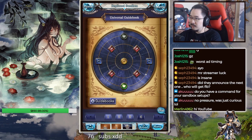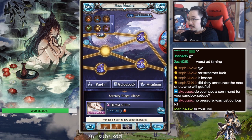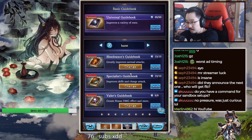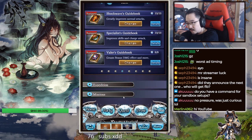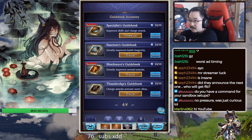I only have that one book upgrade left — this stupid 20 HP thing. So I guess this is basically like a sharing session of my setups for the ones I use for grinding sandbox. We all know it's one of the better zones to grind, especially because I have a certain weapon. I was grinding really hard to get the guidebooks, but the new guidebooks are really really good. Probably the best ones are these two new ones.